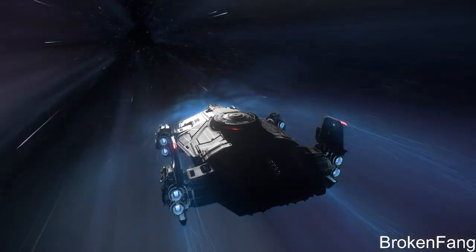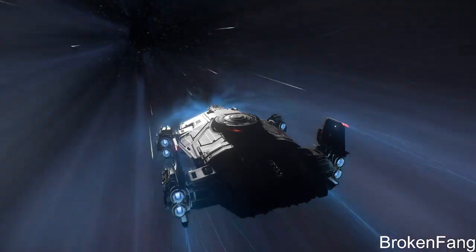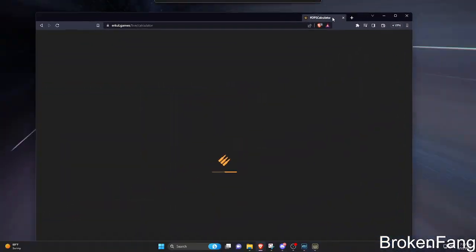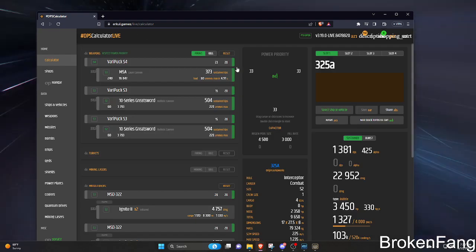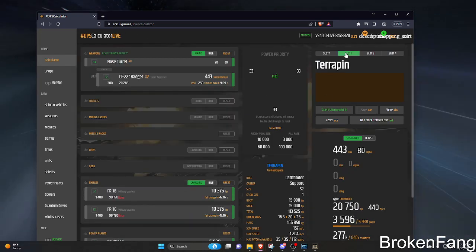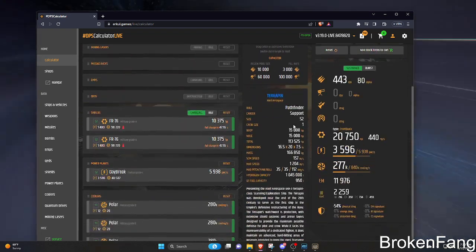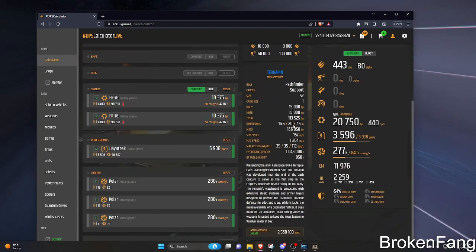I'm going to pull up the DPS calculator — Urkel's DPS calculator. It just comes with the size-two Badgers. This is what's crazy, and honestly hands down the best part of this ship. It's got two size-two shields, so it's got the same shield system as like a Vanguard heavy fighter. The base shield says you've got 18,000 hit points, which is fantastic.